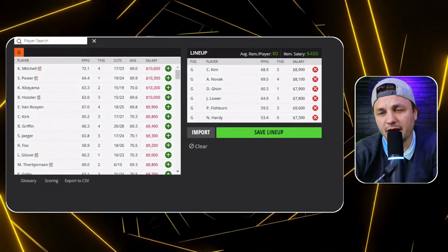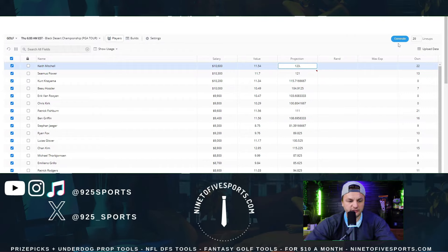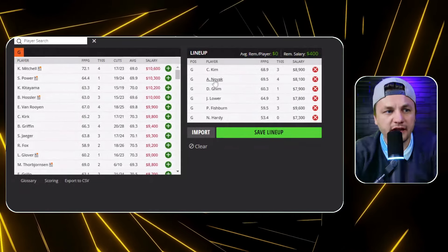To run the nine-to-five lineup builder, you just give it two data points. I'll bump Seamus Power up to 121 and Keith Mitchell up to 123 for their fantasy projections and do a dry run to see the best projected lineup. The output: Patrick Fishburn, Chan Kim, Andrew Novak, Doug Gimm, Justin Lauer, and Pat Ang Kazire. I view Ang Kazire as more of a GPP play but I'm okay with that — the data aligns with what I'm seeing for this week.